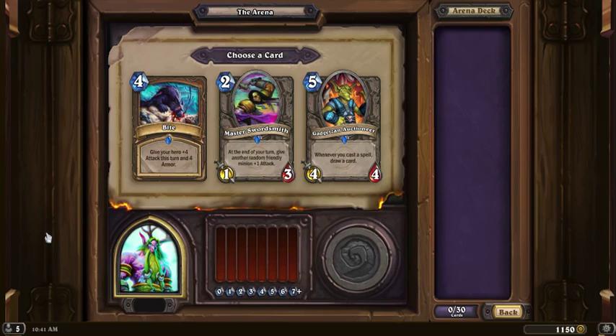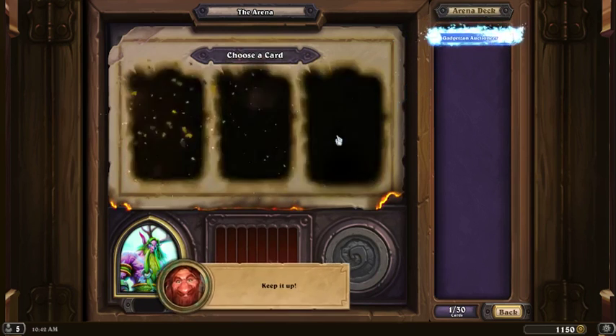Swordsmith of course would be a little more RNG. The problem is Auctioneer comes in late game, so it could be taken out pretty quick. Whereas Swordsmith is a 2-drop. Bite though, man, that is a little strong. I like card advantage — keep it up!